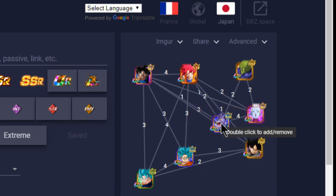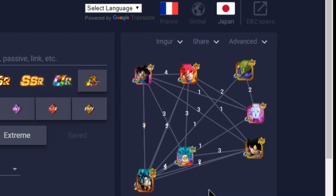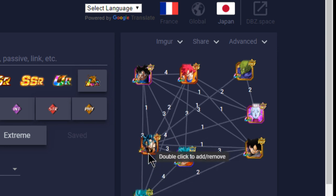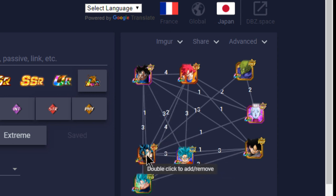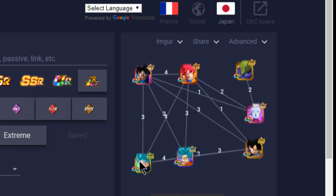Overall that's the team I'd consider running. If you have the LR Vegeto Blue you could run him instead of the TUR Vegeto — he's free to play technically, though you do need strong units to get there. That's my full in-depth guide on linking buddies and team building. Let me know in the comments what team you're running and if I should add anything else. Thanks for joining, make sure to subscribe if you're new — catch you later, peace.